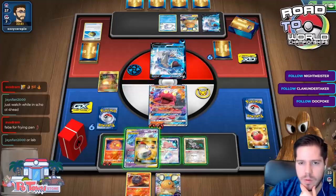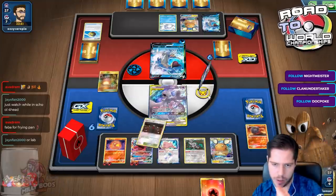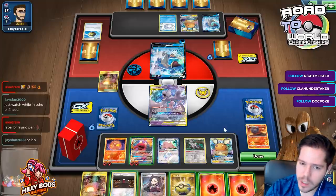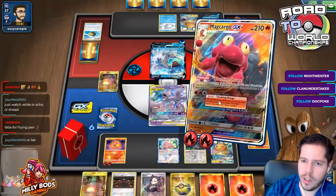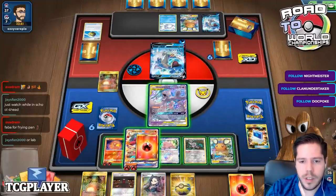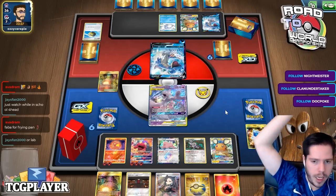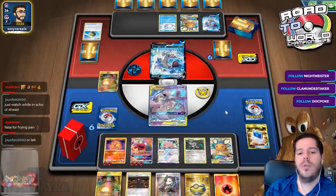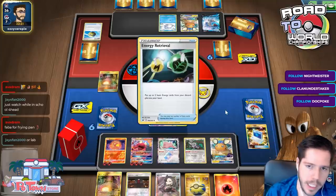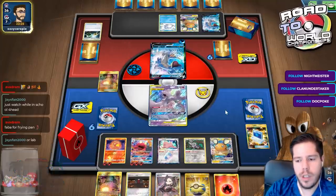I'm going to play it a little bit slower. I lose this Smooth Over Macargo - I've invested too many energies on these guys to do something different. I'll go ahead and Crushing Charge, lose that Poké Combo - not the biggest deal - and attach and pass. Not super happy about the way I played that turn, but it should be fine.